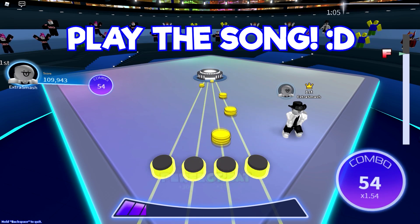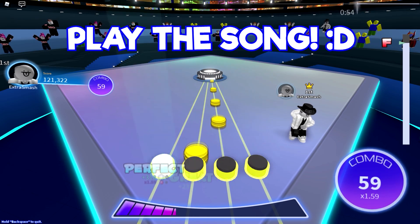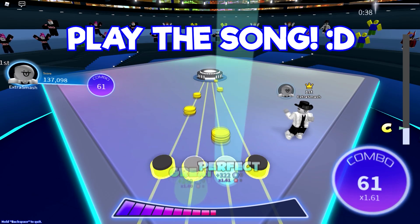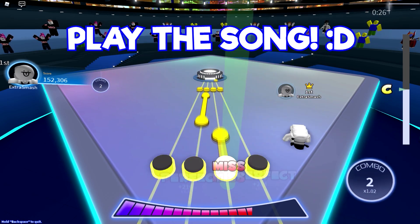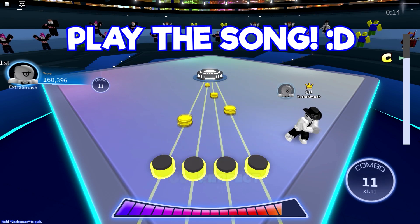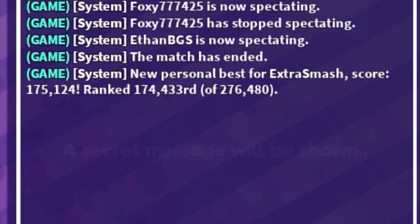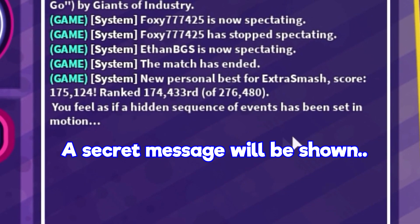We're still playing, we're on like a 50 combo, pretty cool. This is taking some time because once again it's a three minute song, but we actually sped it up. Be sure to use Starcode Fancy! I'm actually on like a 100 combo — I'm really bad at this game by the way, so don't judge me. We're basically done, you can see the timer in the top right corner, 10 more seconds — and that will do it! That's the first step and you'll get a secret message saying 'you feel as if a hidden sequence of events has been set in motion.'